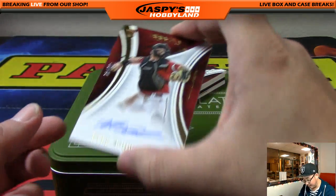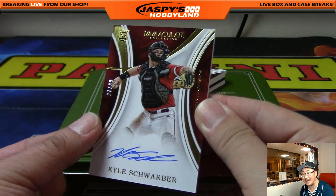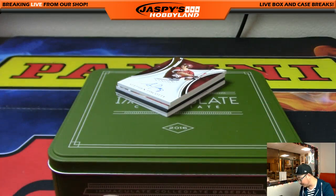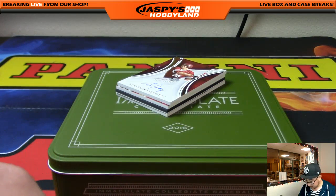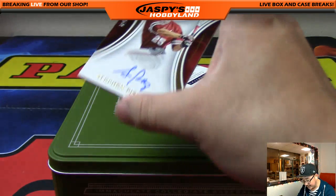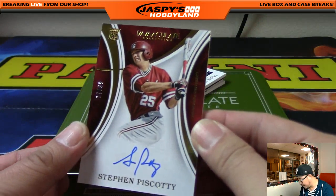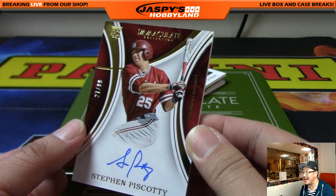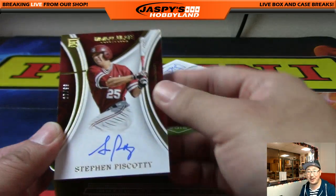We got two Kyle Schwarbers in here. The first one is 27 out of 99. Number 27 — Kev Helton. Kyle Schwarber. Out of 99, Steven Piscotty — that's another 27 out of 99. Look at that — 27 out of 99, Steven Piscotty. Another one for Kevin Helton.